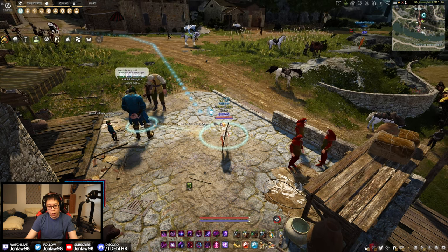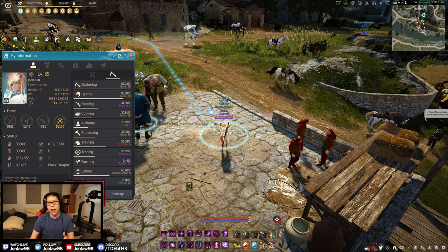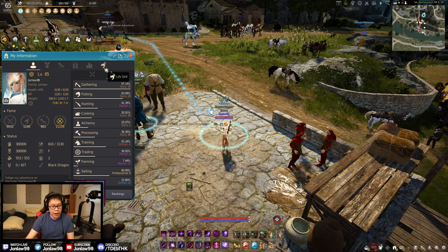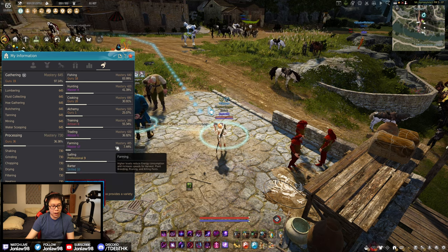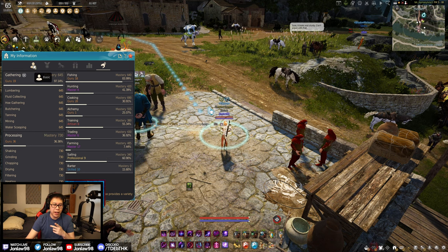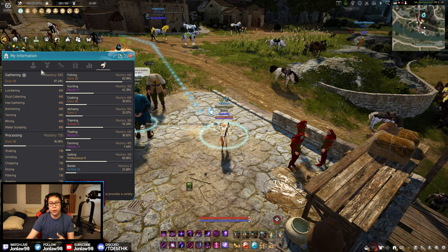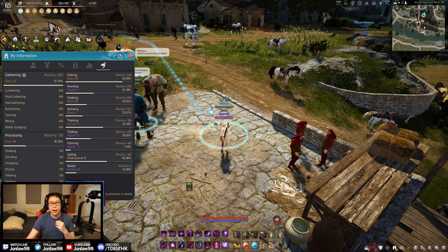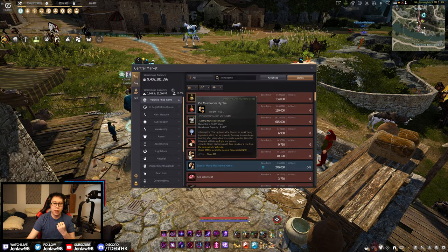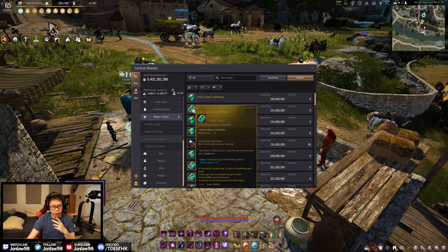That allows you to push levels more often, which makes your life skill levels more valuable — every level past a certain point gives you five permanent mastery. To check yours, look at your mastery while fully buffed with your life skill gear. For gathering, I can hit around 1900 relatively easily without anything extra; now I'd be able to hit 2000 mastery gathering. The most valuable life skill crystals will be mastery for cooking, gathering, and maybe alchemy.